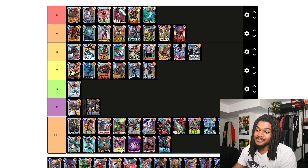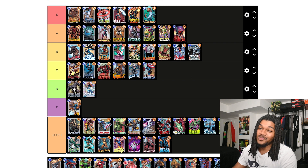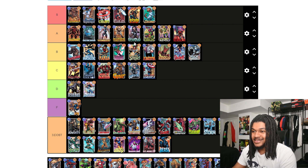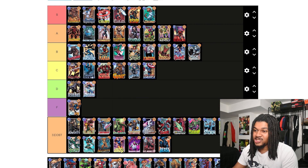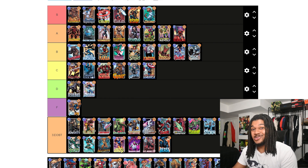Rhino would be F but because of the Storm-Legion combo I'm gonna put him in D. He's not that great — literally all these other cards do something, and Rhino just ruins the location. You can't really make a deck based around that, so he doesn't fit on most teams. Rhino looks sick though, he's just not that good unfortunately.